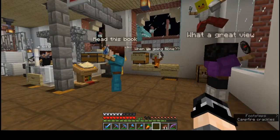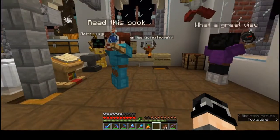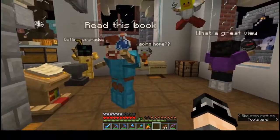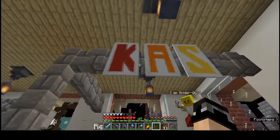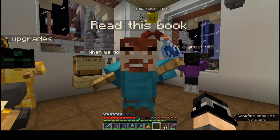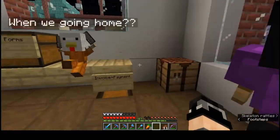We provide inexpensive services and products at incredible design locations for people to peruse. This is Chaos's Armor Stands — he does armor stands, as you can see. They're all over the place.